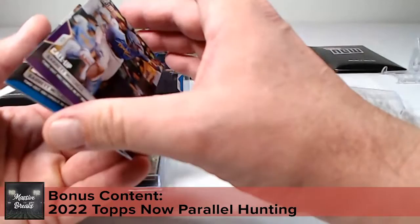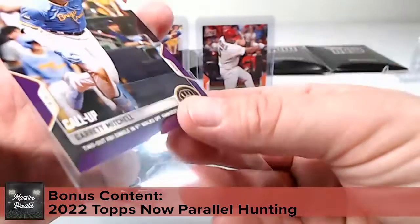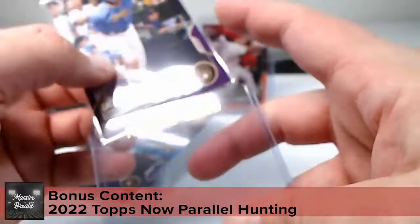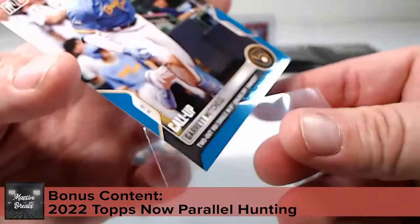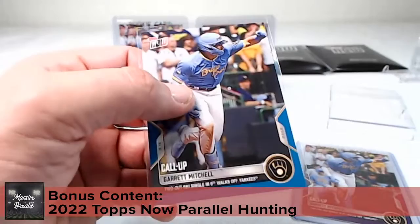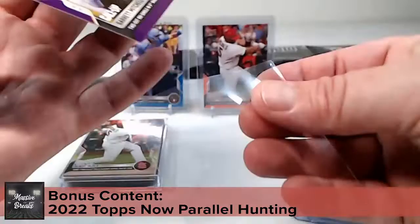Right behind that, how about some more Garrett Mitchell color — another purple, another blue, and another purple! The Garrett Mitchell print run on this one was quite a bit lower at 663, so I ended up scoring quite a bit of Garrett Mitchell color. One is number six of 25. The next blue is 41 of 49, and finally a purple numbered three of 25.